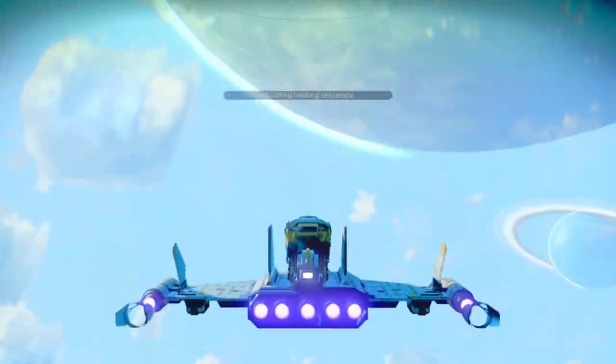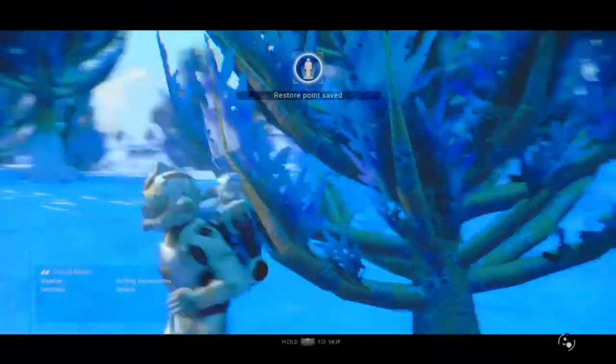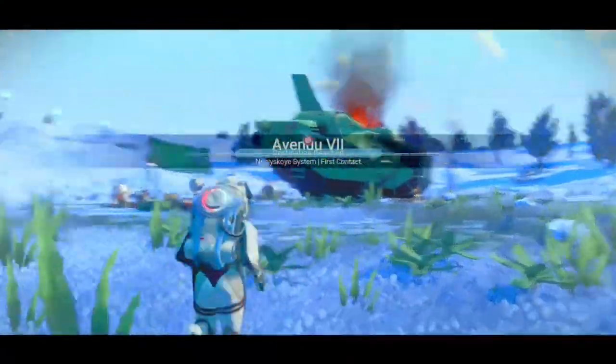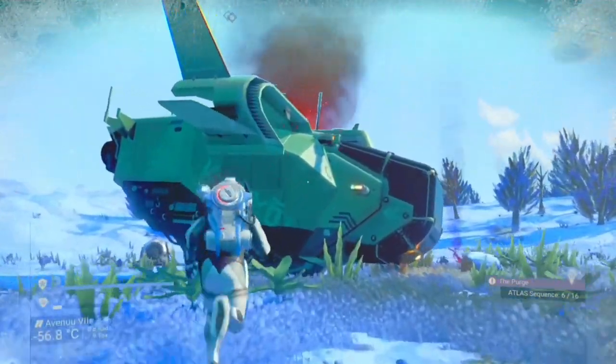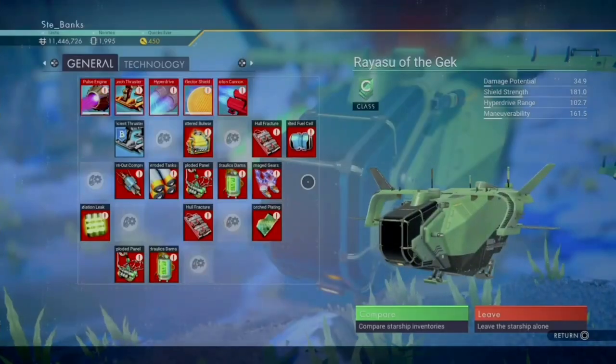Once you have the coordinates for the distress signal, go ahead and travel to it and you should find yourself a crashed ship. Hopefully the crashed ship you've come across is better and worth more than the one I found when making this video. But if it's worth the same, you're still going to be making many, many millions of units here, so don't worry about it.